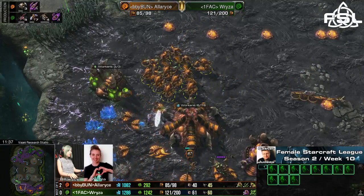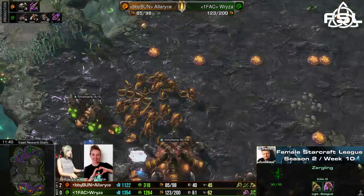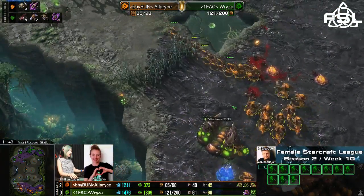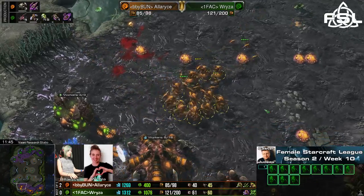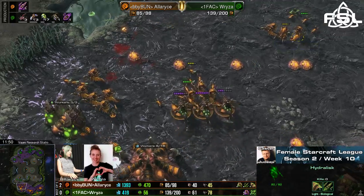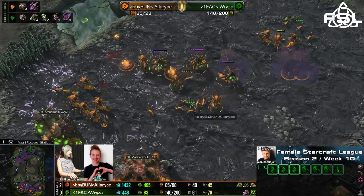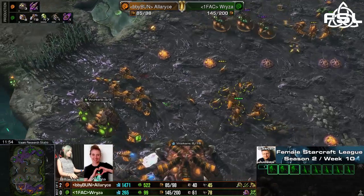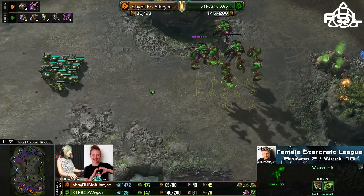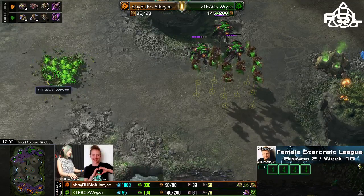Ryza coming for the counter-attack. There's still a lot of Hydras around, but the lings might actually keep most of these Hydras busy while the Mutas rain glaives from above. Nice little spread out by Alaris, just trying to get a better concave, trying not to take too many hits from the glaives that jump from target to target.